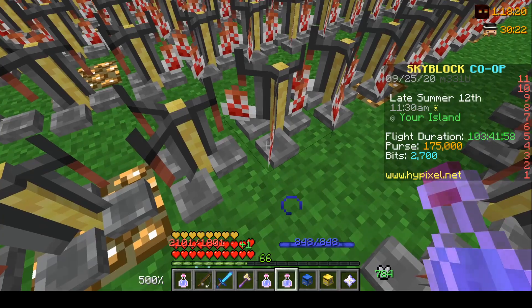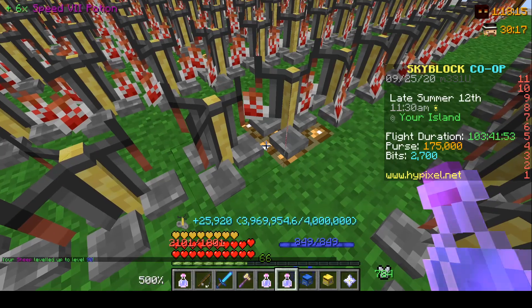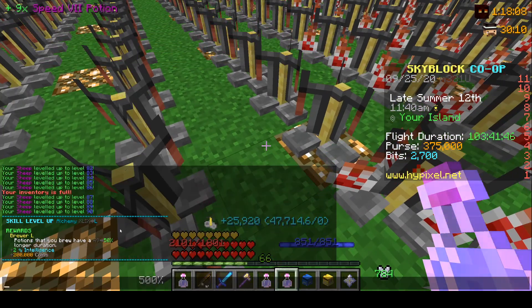Here we go — we're about to get Alchemy 50, should be on the next one. One last one... there we go — Alchemy 50! Let's go, pog! Another skill down to level 50.